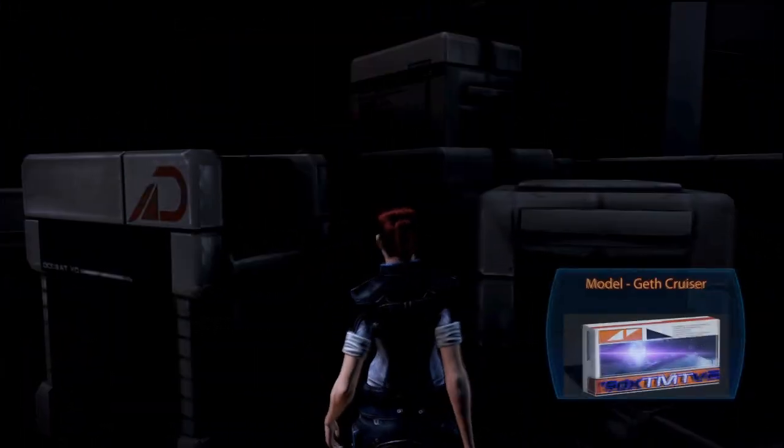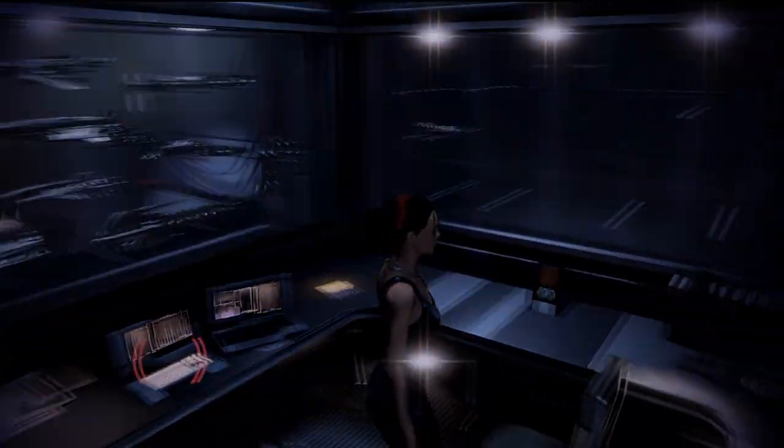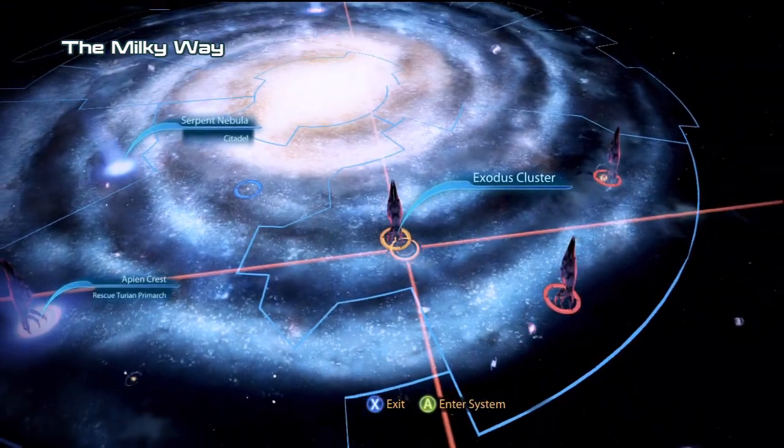As you collect them, the models show up in the display case near the computer terminal in your private quarters. Once you've done it all, head to the galaxy map back at the command center. From here, you have the free will to decide where to travel next and what missions you want to work on.